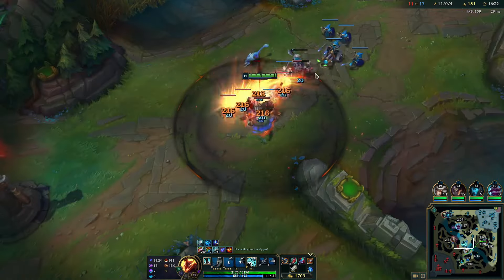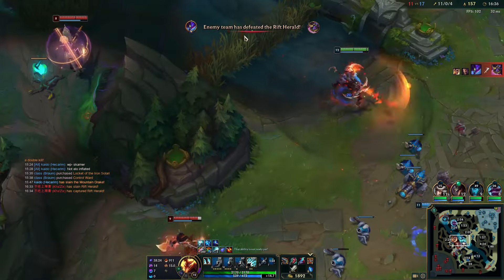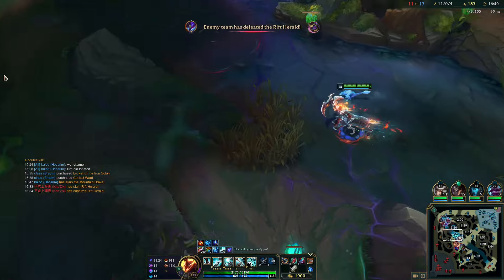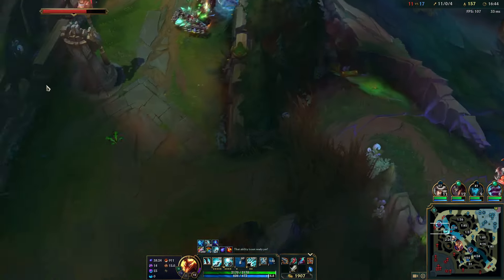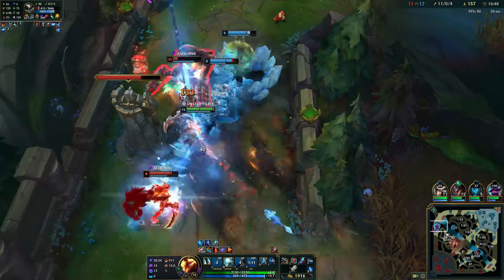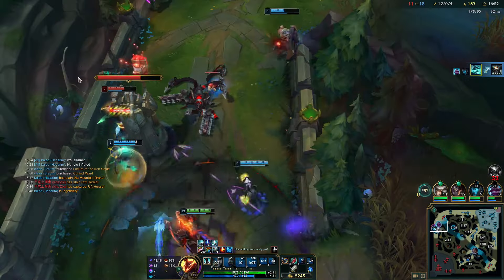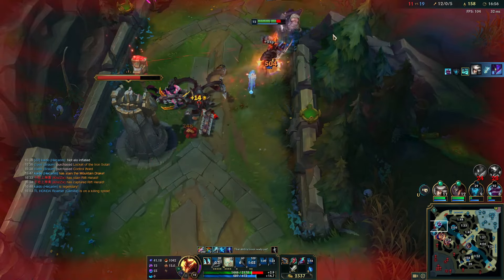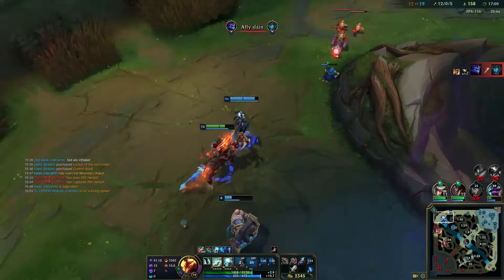Pushing mid here with some free time. It's kind of greedy taking waves but I'm trying to carry this game, so taking as much gold to be unkillable is quite important for me. Kha'Zix is very useless this game — this is why this matchup can go both ways, but it's more Hecarim-favored just because he clears faster.